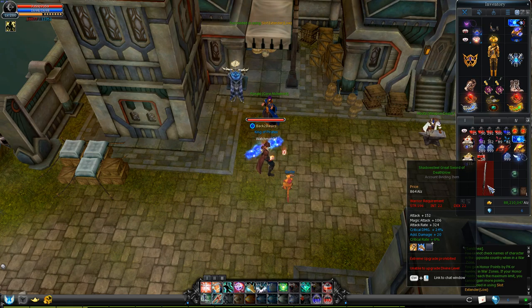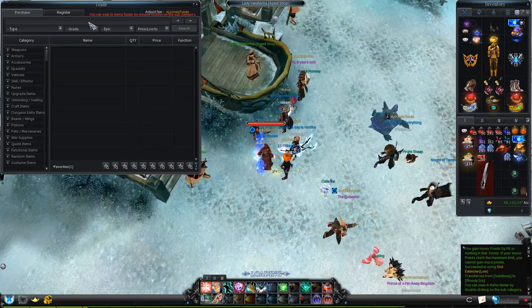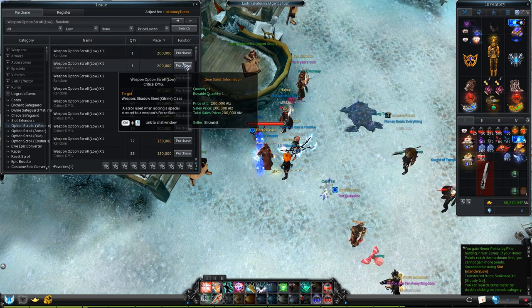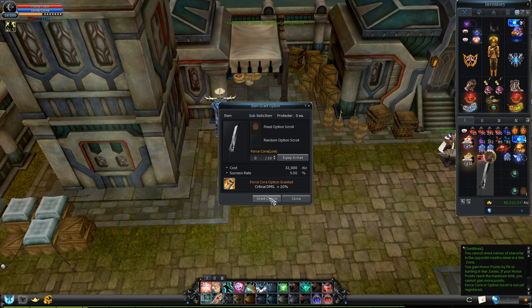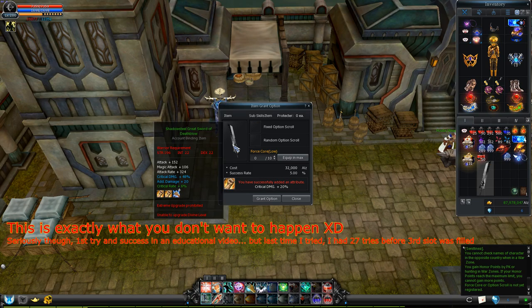What you use for the third slot is determined this way: will you use your item even if it doesn't have critical rate in it? If yes, put a critical damage scroll in it. If no, then buy the cheapest scroll you can find, because you'll be throwing this item away if the results are unsatisfying. If your item is plus zero or anywhere close to that, and you use only one 4 core, your chance to succeed is quite slim — and in this case, that's good. You want to fail your third slot so that the second option will be gone. Ideally you will fail, and then start it all over from filling the second one with random.